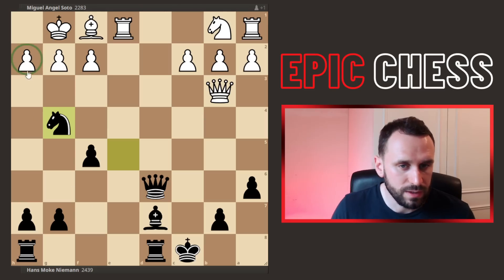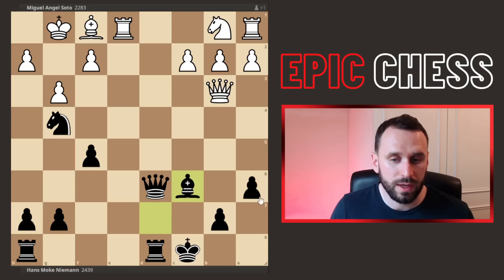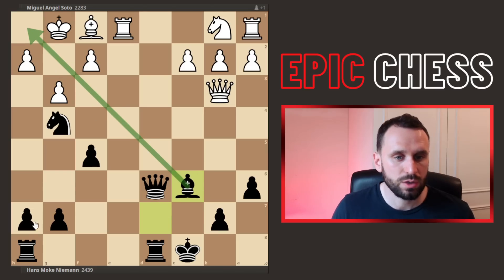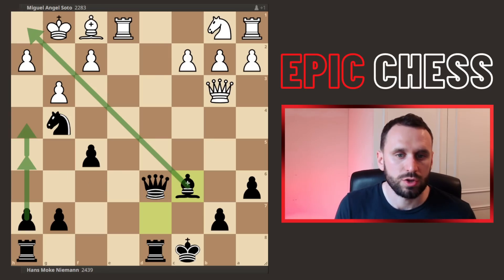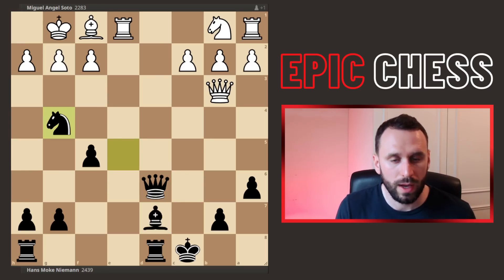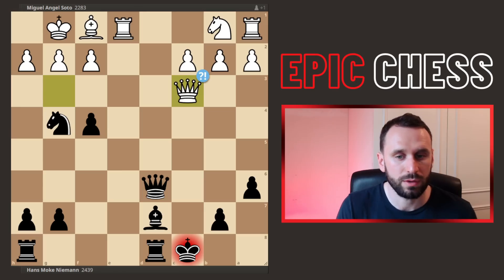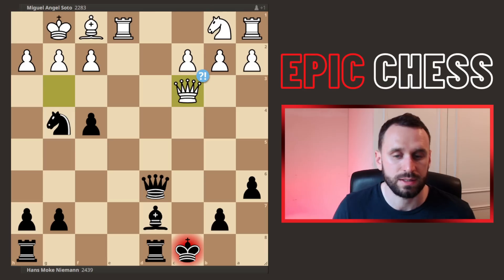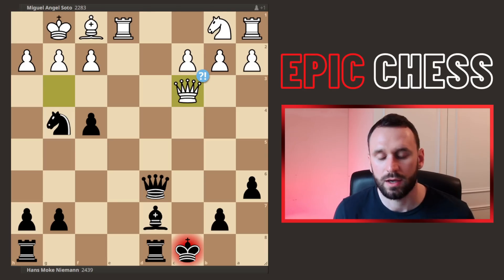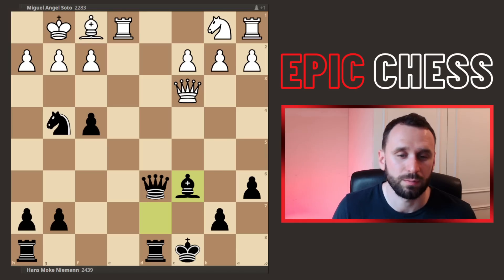Now knight g4 threatens mate. If you block with g3, you're weakening all the light squares and the h-pawn has something to nibble on — you're really helping black attack. So instead of blocking with the pawn, we had queen to g3, the best move. F4 now came, keeping the initiative. Although the queen is losing time with a check, you have now blocked out the black queen so there's no mate threat as things stand. The king's in check, the bishop blocks, and now we see white going wrong — it's a very difficult position to defend. They play pawn to h3, kicking the knight.